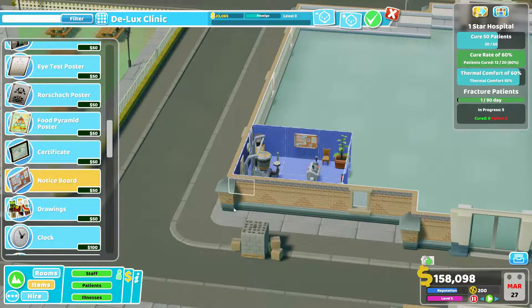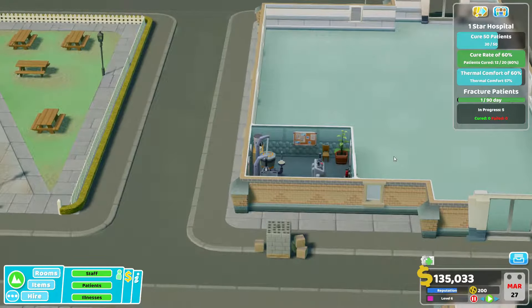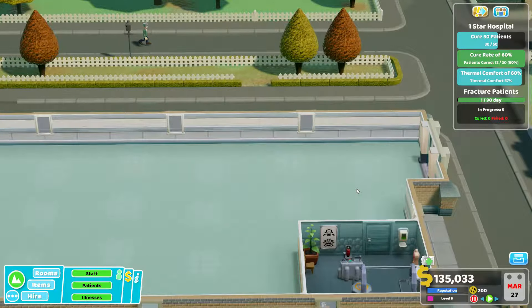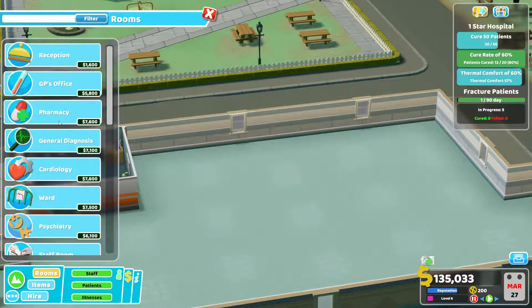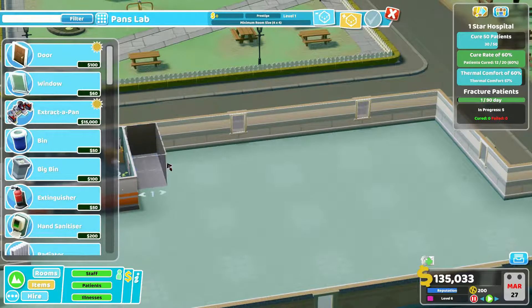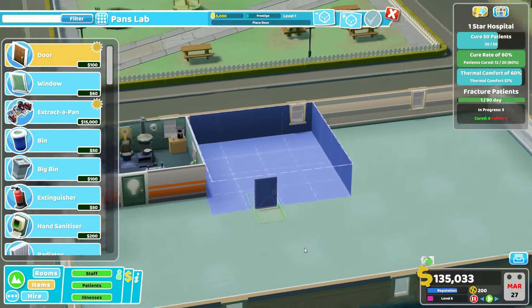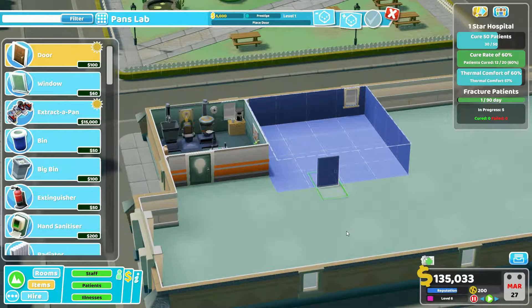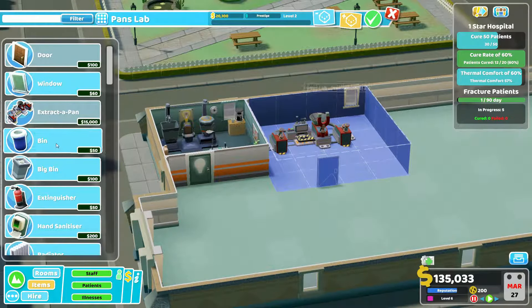Maybe a notice board or something. We cannot go to prestige level four unless we really cram the room with stuff, and I don't want that. Maybe on the other side - not sure, maybe just next to it. We can have the pan slab. I haven't encountered any clowns yet so I'm not sure if we need one. This one needs to be bigger. Then we could actually make the deluxe clinic a little bit bigger as well. Bam - the big bin over there, the extinguisher.